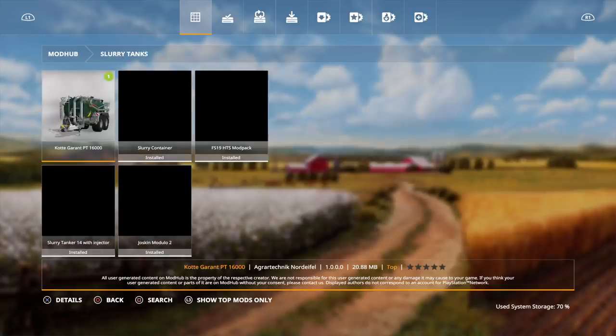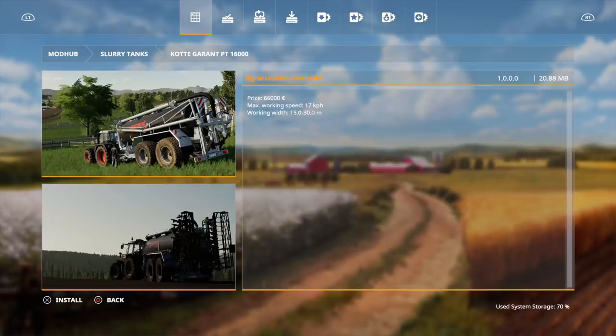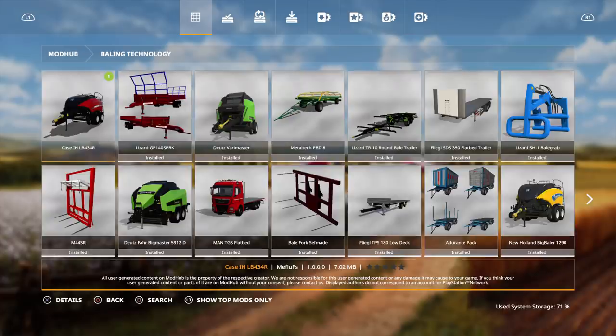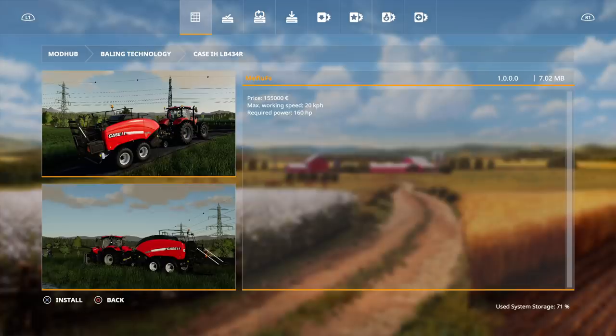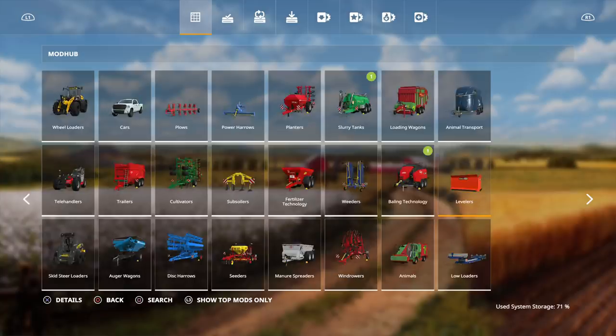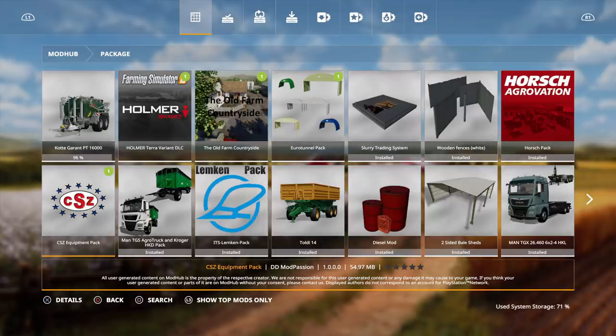Under slurry tanks we have the Cody Grant PT16,000 by Agra. Price is sixty-six thousand, max working speed is 17 km/h, and working width is fifteen point one to thirty. Under bailing technology we have the Case IH LB-43-4R by Mafu FS — price is one hundred fifty-five thousand, that's expensive! Max working speed is 20 km/h, required power is 160.